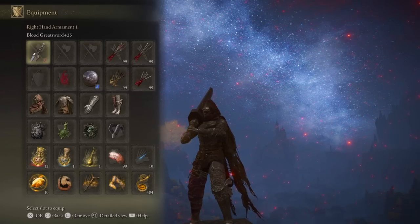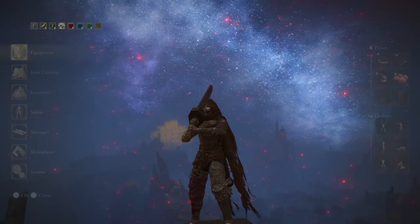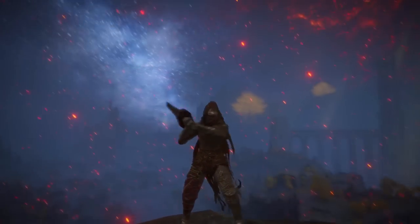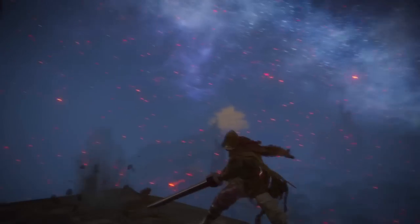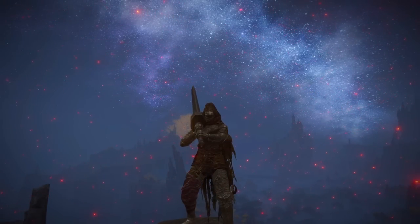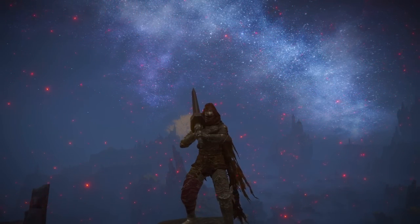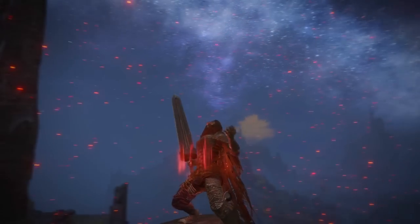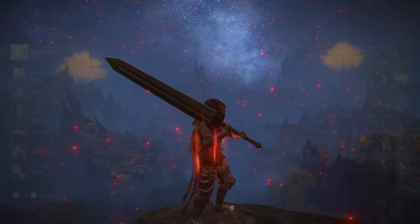On small weapons you might have to hit somebody four or five times to proc bleed, but on a big weapon it's sometimes one, two, or three. Most of the time it's like two or three. All you gotta do is land a couple and you're gonna bleed somebody out and get like a billion damage. That's combined with how much damage you get from the individual hit. We're gonna add Braggart's Roar to give us more damage per hit in general.